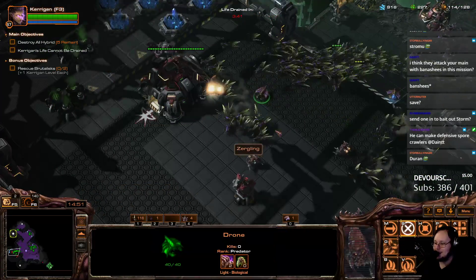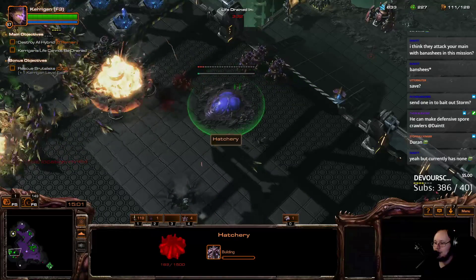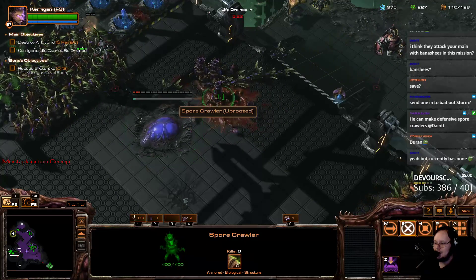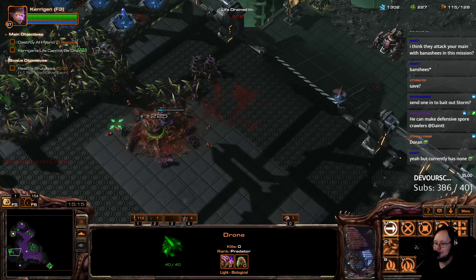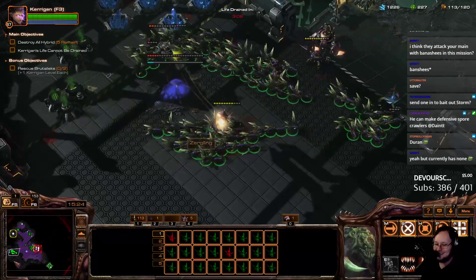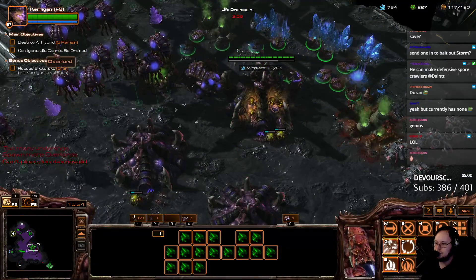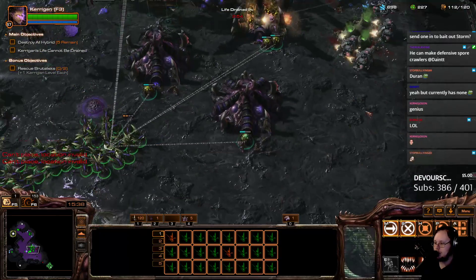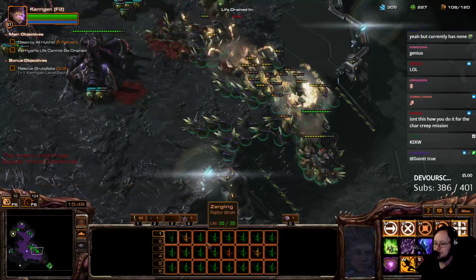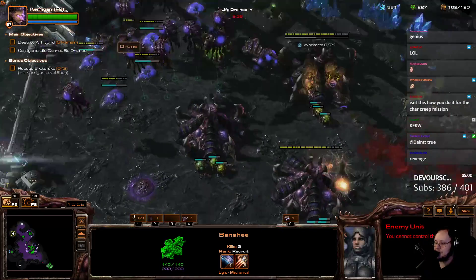We attack, we kill this, we're going to build a hatch right here. And then I'm going to cancel the hatch and use it to burrow a Spore Crawler — and that's how I kill the Banshee while I take my base. Oh, there's multiple Banshees here. Well, that's not good. And a bunch of sieged-up tanks. So now we just wait, I guess.